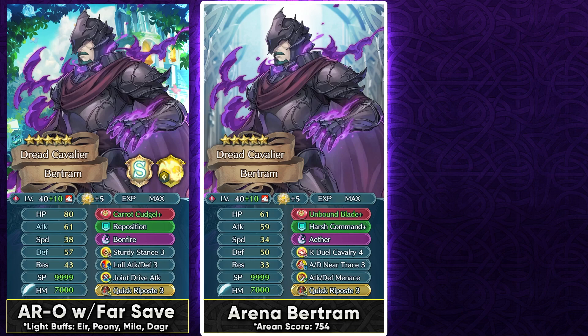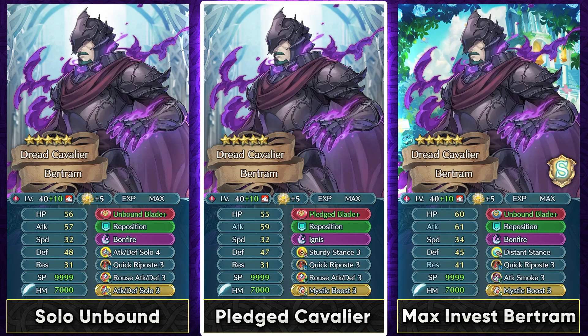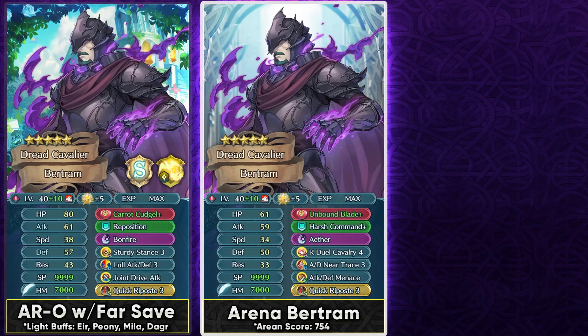Whenever I suggest a unit run a dual skill and they can already reach 175 BST, I always give the disclaimer: only invest with a dual skill if you're caring about reaching the max score with your team. Check the arena calculator in the description to see if your team even benefits from a dual cavalry skill on Bertram, because many times it's not going to change your overall team score. It's really important to keep that in mind instead of blindly investing with a dual skill. His builds are pretty straightforward — he wants to function in the enemy phase, he loves having the guard effect from the stance skill, and because he doesn't have high speed, he likes Quick Riposte as a Slot B skill or Sacred Seal.